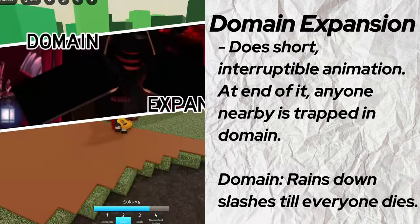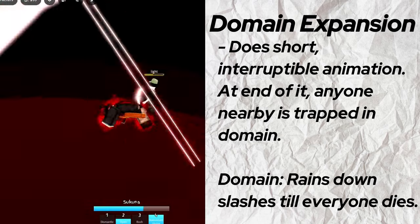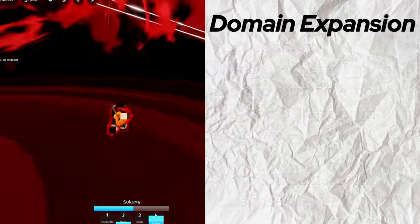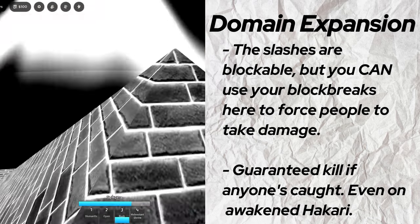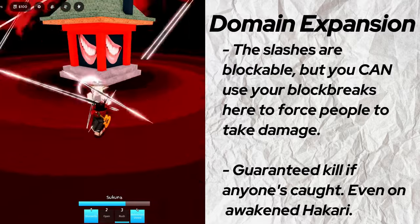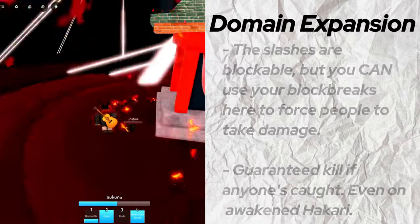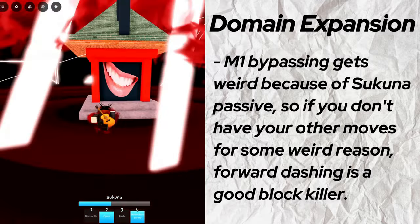For the domain expansion, there's a short interruptible animation before expanding your domain. In it, anybody except the user is constantly slashed. These slashes are blockable, but deal high damage to anyone not blocking. This is best used on someone ragdolled so they can't interrupt it. Once someone's in your domain, use Open or Rush to get them to stop blocking, and if you can, follow up with Dismantle and some M1s. As long as you have Open or Rush when they're put in your domain, they're guaranteed to die. If you don't have either of those, you can try block bypassing with your forward dash, since guard breaking with your M1s and a side dash is buggy because of your passive.